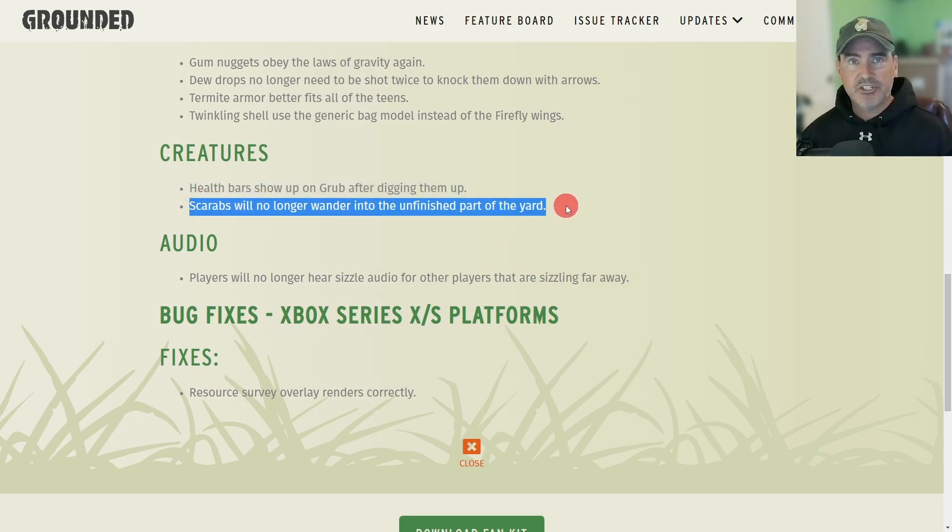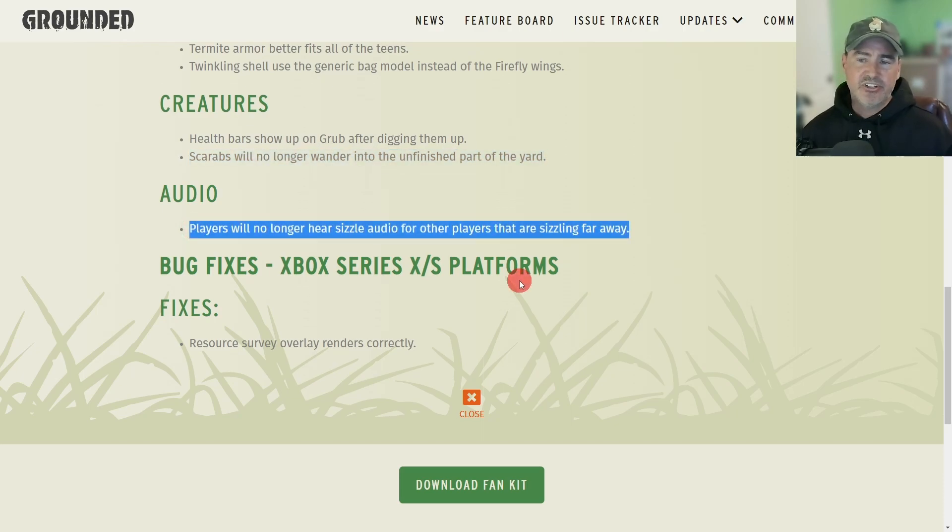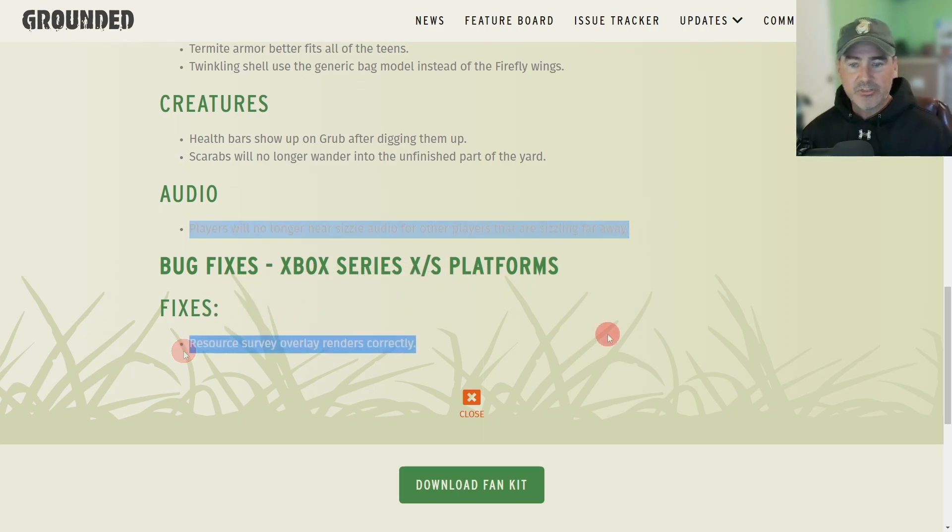Scarves will no longer wander into the unfinished part of the yard. Audio fixes: players will no longer hear sizzle audio for other players that are sizzling far away.